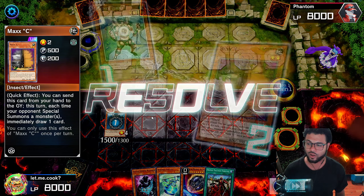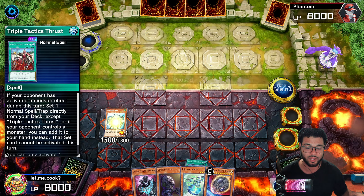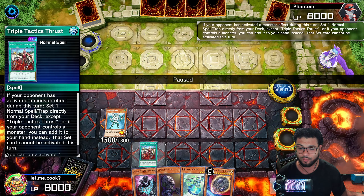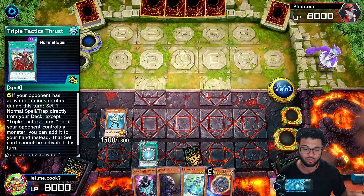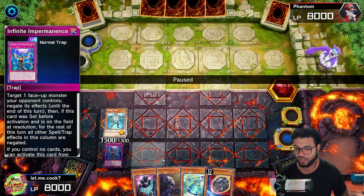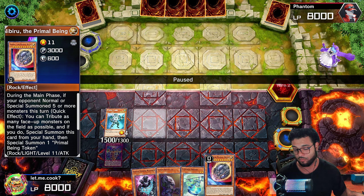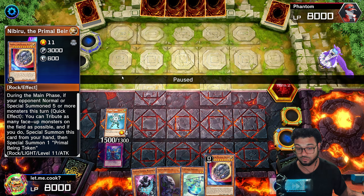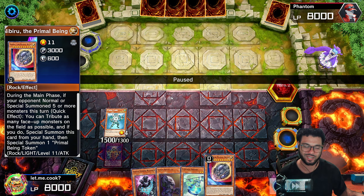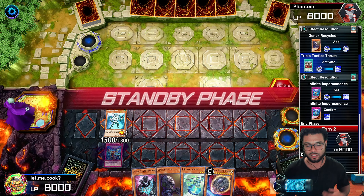We activate the Drag Eye to see if we can hit that Nibiru and bounce it back. Then we normal summon the Crusher, getting ourselves the Turbo, and he just scoops — it's pretty much GG's. There's nothing to do here anymore. This deck is nuts, bro. If you don't get hit with any hand traps that actually matter, you're probably going to win the game. So let's continue.